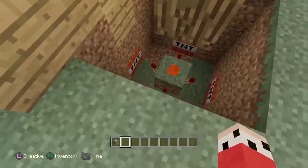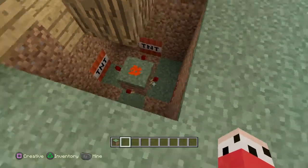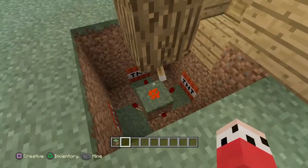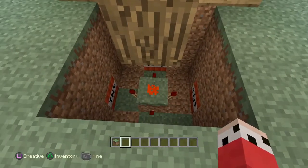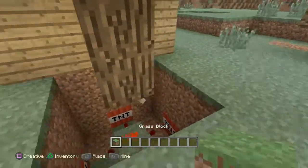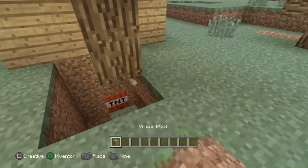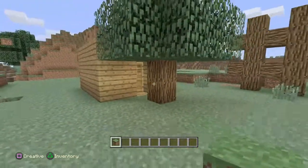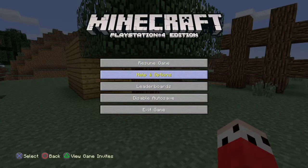Activating the lever activates this redstone, which deactivates these redstone torches, and there's TNT right next to them. Once you break the lever block, the redstone torches will turn back on and the TNT will explode. You just cover it all up and it looks like nothing is there.